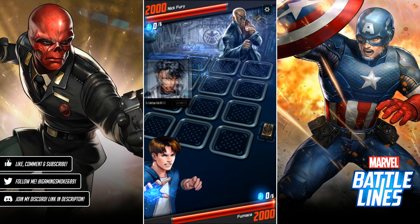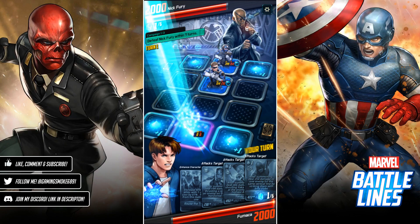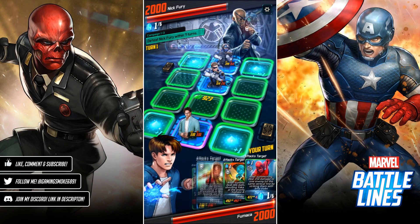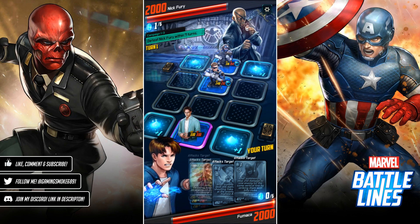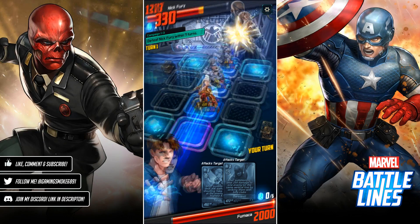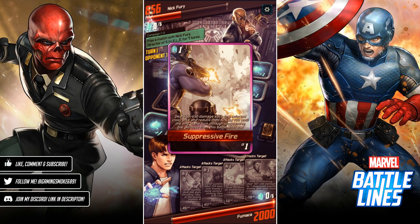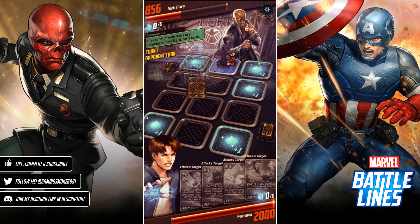Nick Fury doesn't really have that much HP, so we should be able to take him out pretty easily. You do need to defeat Nick Fury in seven turns or less, so that shouldn't be too difficult — we've already taken more than half of his HP. He uses Suppressive Fire, which is slightly annoying, but that's fine.